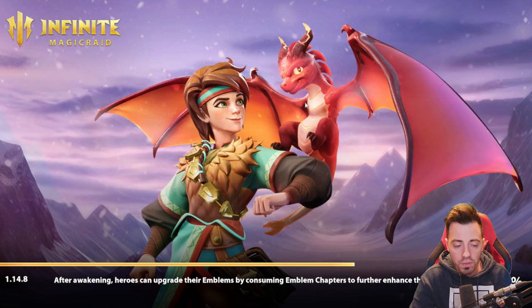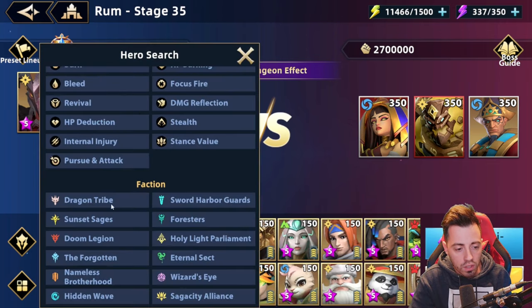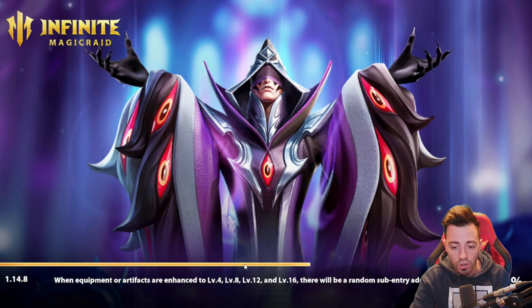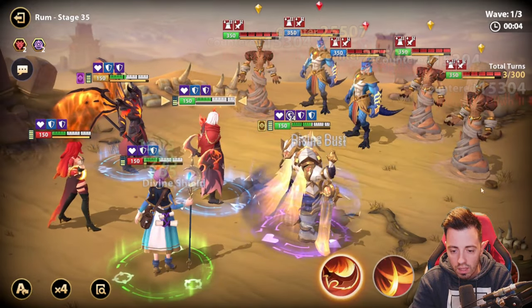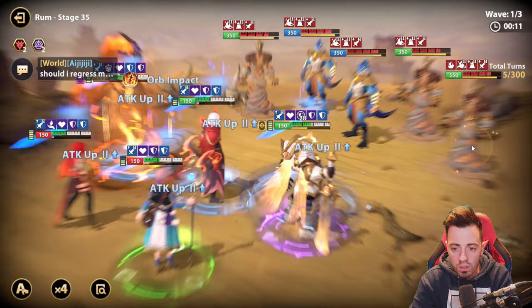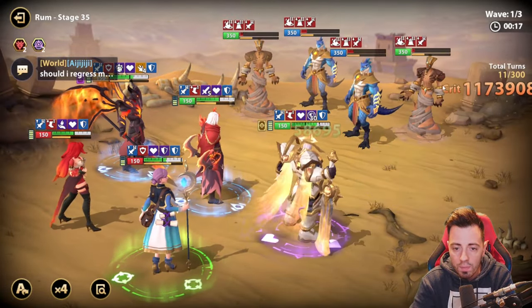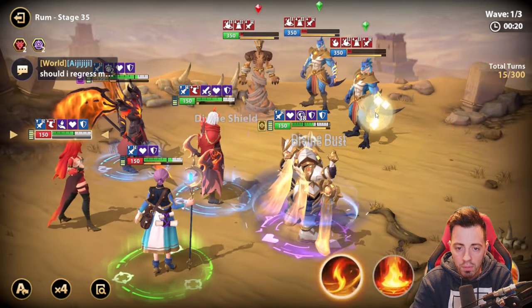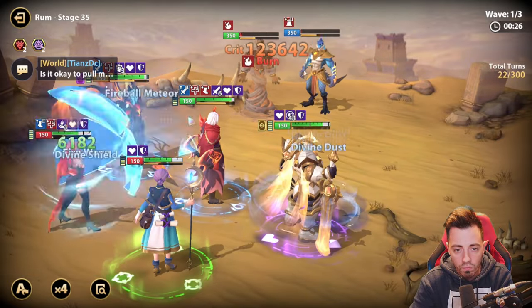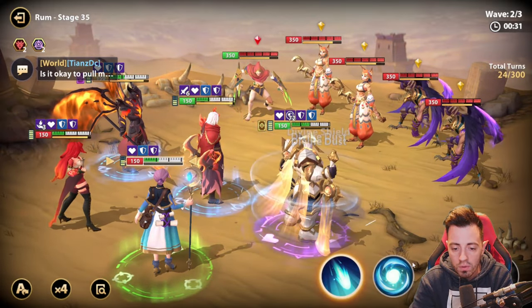This is not the only team that can work. If you don't have Timmy, you can try to replace him with another hero — an epic one. You can try to use Lee instead and of course it's going to work. I'm not buffing Moloch this time because I don't want to kill them too fast. I just have to tank and use basic attacks to not clear too fast, so I can get my cooldowns back for the second wave.